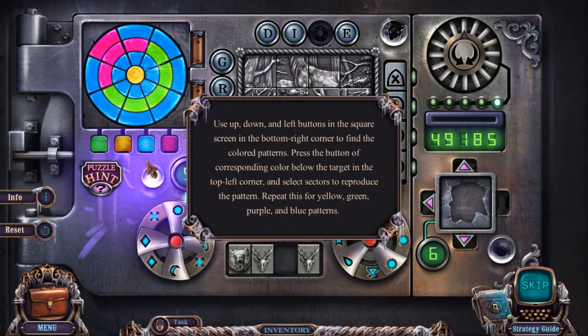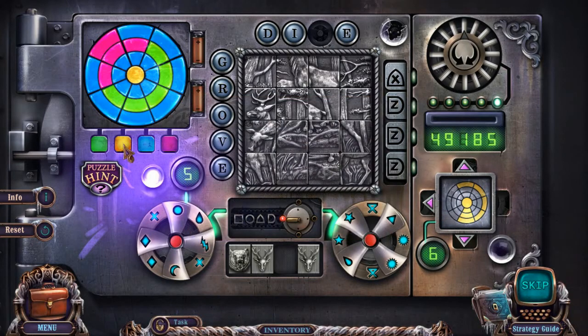Now what do we have? Using the up, down, and left buttons in the square screen in the bottom right corner to find a color pattern. Okay, there's yellow. Around we go with our yellow. It's a bear! Yellow. That's green. And the rest of it should be blue. Yeah!